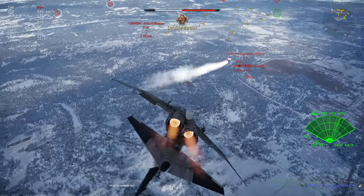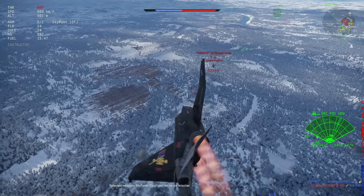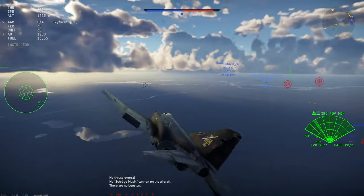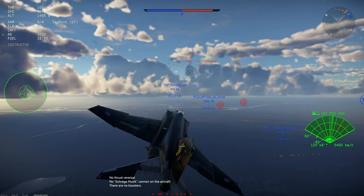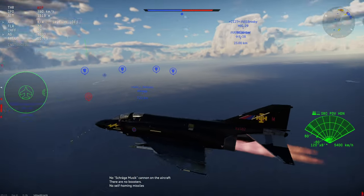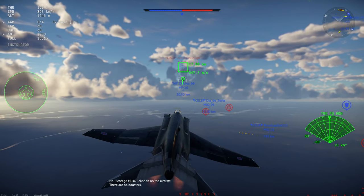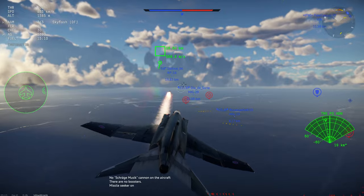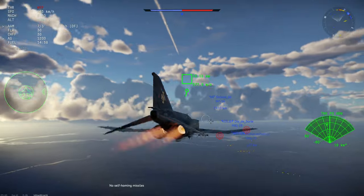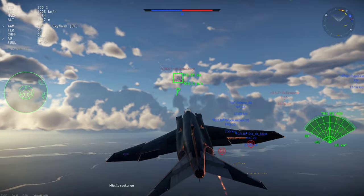Sidewinders are essentially fire-and-forget, though they're best used against enemies unaware of your presence, as they simply are not all that good. The F4J UK also has access to the very good 20mm Gatling gun pod for close range engagements — this is one of the key ways the UK variant is superior to the American variant, as the American variant has a substantially less accurate 20mm Mk 11 cannon with less ammunition and a lower rate of fire.